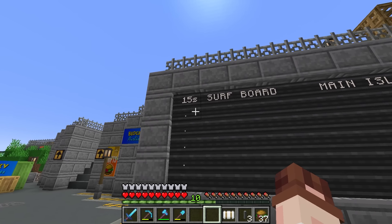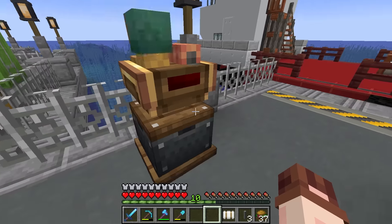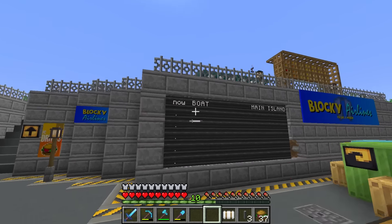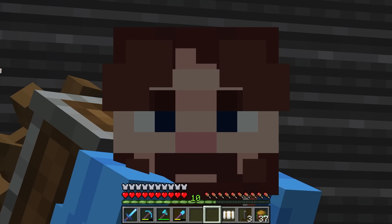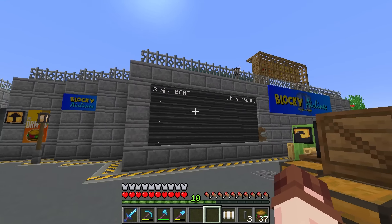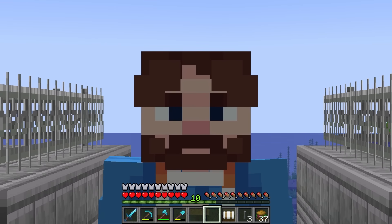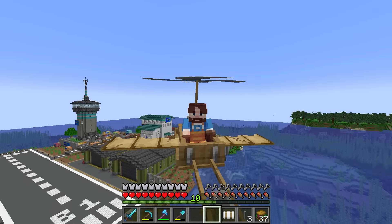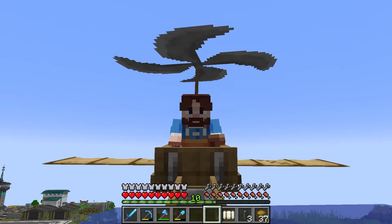Looking at this board, we only have one station at the moment, so it's time to go and build the other station — or I should say the other boat dock. As we talked about before, the other dock is going to be on Froggy's side of the island. I think it'd be a little bit rude to build there without her, so let's go meet up with Froggy, come up with a little plan, and then build the other dock.